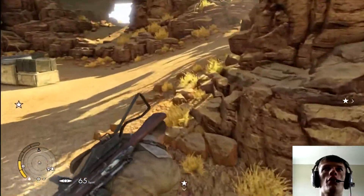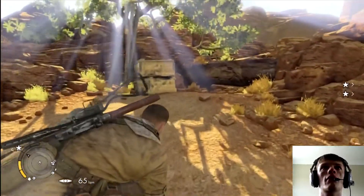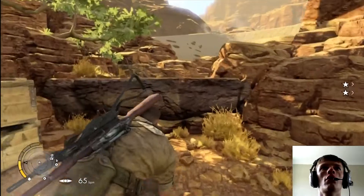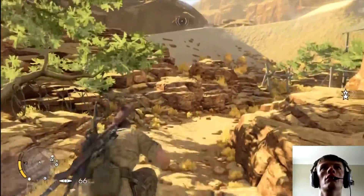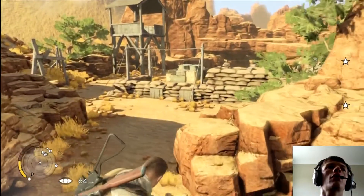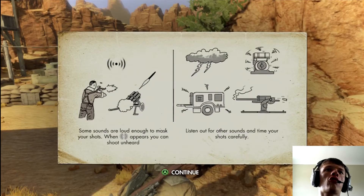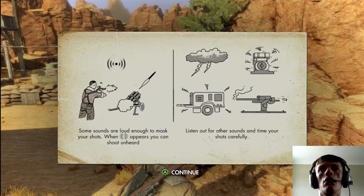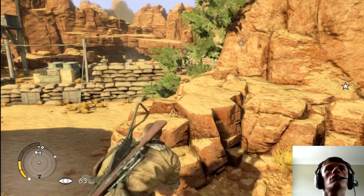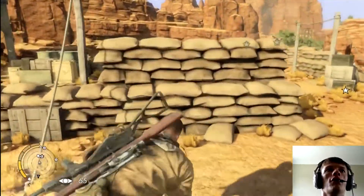But if you still want to do stealthy takeouts, you have to go the long way. So let's jump up. Some sounds are loud enough to mask your shots — when the icon appears, you can shoot unheard. But we're not going to use that because we're going to do stealthy kills.